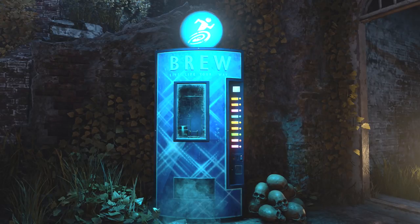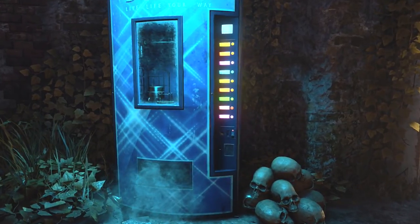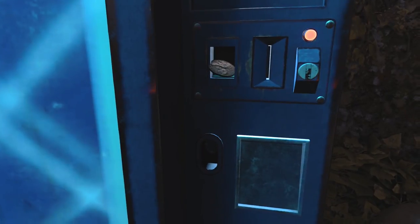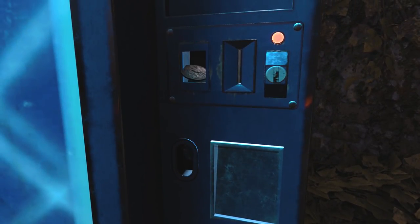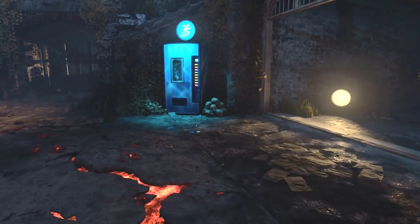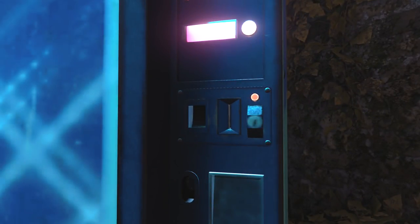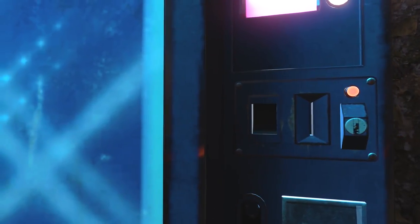This is 100% a step to a side easter egg. If you come over here to the brew machine next to the powerhouse, you don't see anything stand out too much until you look a little bit closer and look inside of that coin slot right there — just to the left of the coin insert. There is clearly some type of coin or metal sitting in that slot.